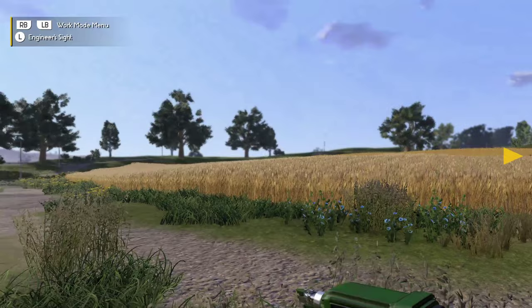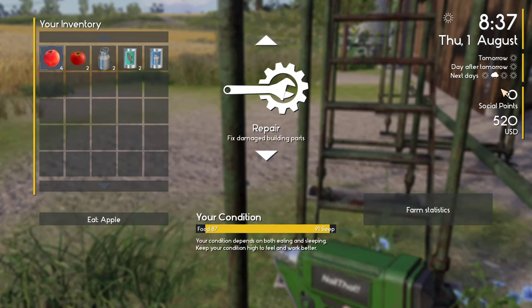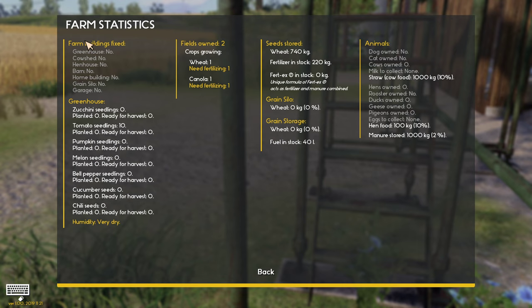We'll hop down here. There's a second way to check — if you press the tab menu, or left and right button together, this shows your status. If you go to farm statistics, you're going to see farm buildings fixed up on the left. It says greenhouse: no, cow shed: no, hen: no — all no, no, no.